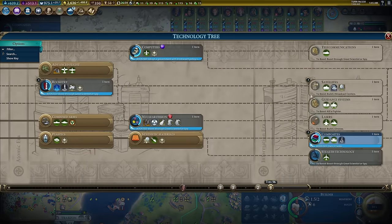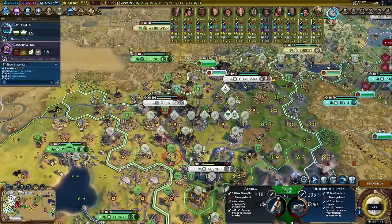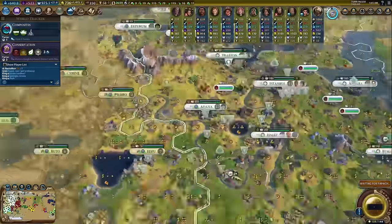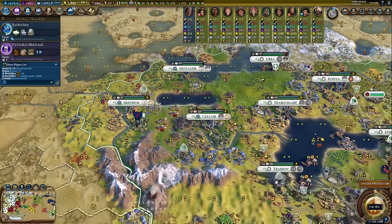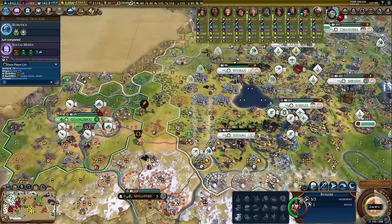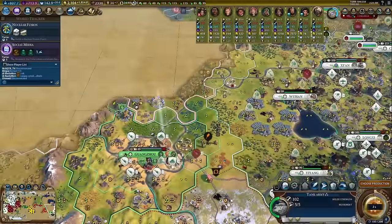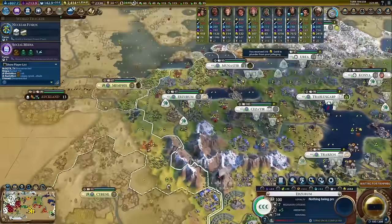From this position, we have to decide on a win condition to pursue — really it's a choice between science or culture. We're currently tied in terms of technologies completed with Persia, with Norway slightly trailing both of us. Ultimately, we elect to pursue a culture victory. We start building shopping malls and ski resorts everywhere, and start working on the Biosphere in order to get some real tourism going. Once the Biosphere is finished, we spam builders everywhere and place down as many wind and solar farms as we can. Now that we've decided to play for a culture victory, we have to make sure that as few Civs as possible get completely wiped out — every time a Civ fully dies, all of the foreign tourists we've accumulated from their civilization vanish from our total, making culture victory harder. Therefore, we surround Wu Zetian's last city without fully killing her, though this has the unfortunate side effect of leaving her entire spy network alive to ravage our empire for the rest of the game.